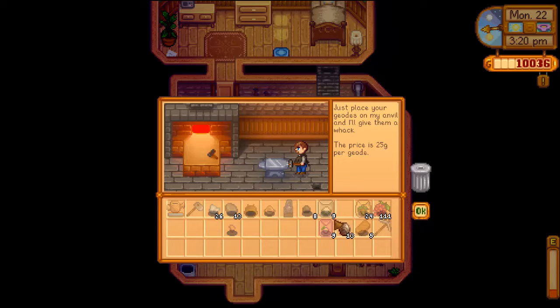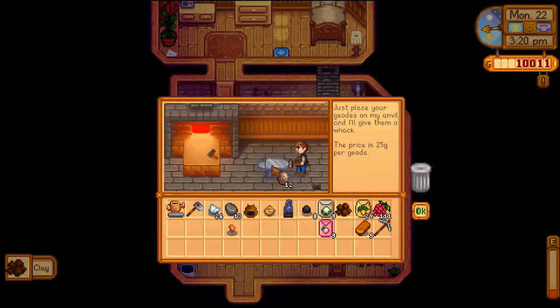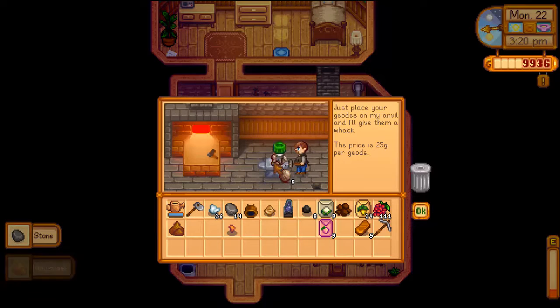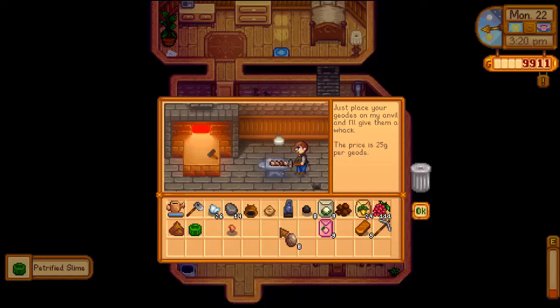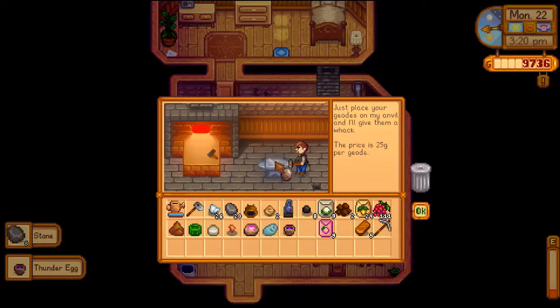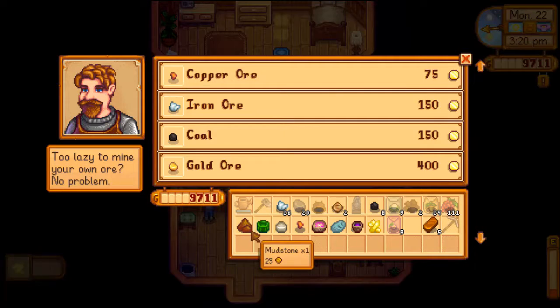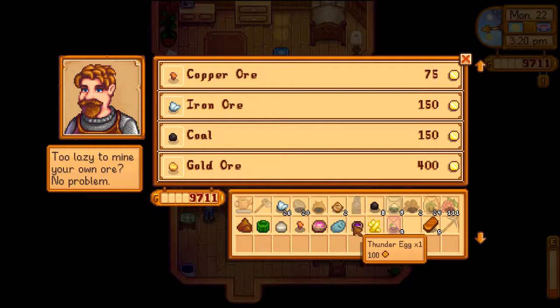We got some clay out of that one — excellent. Can we get three more pieces? Probably not, but it'd be nice. That one I think we already turned in. That's the Nekoite. Ooh, one more piece of clay — can we get two more? Big money, no whammy. Stop. Another thunder egg. So I'm going to go ahead and sell this spare stuff to Clint here.